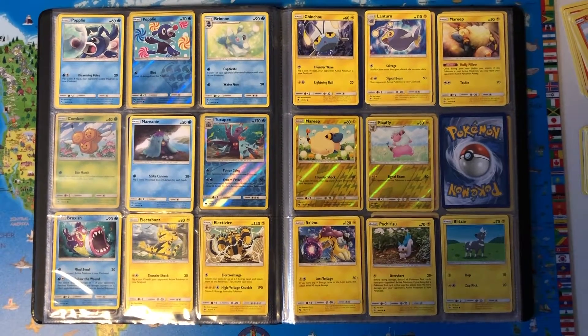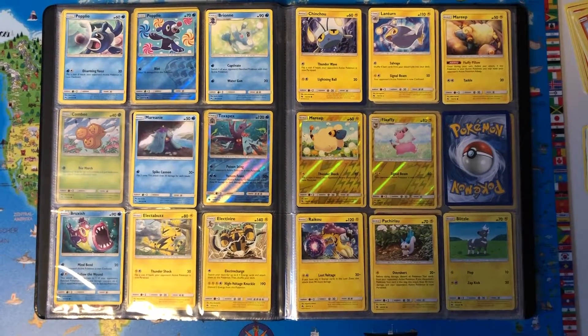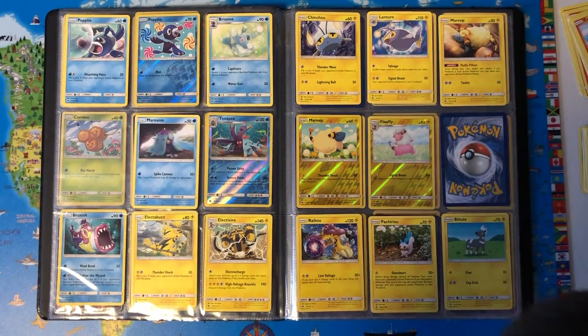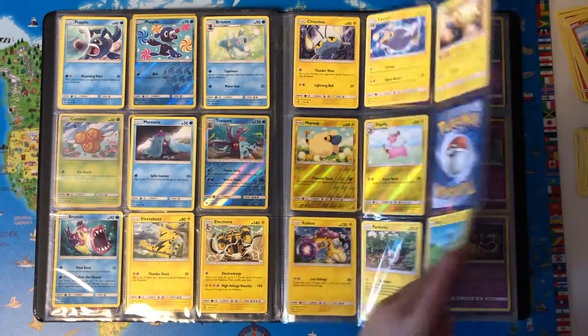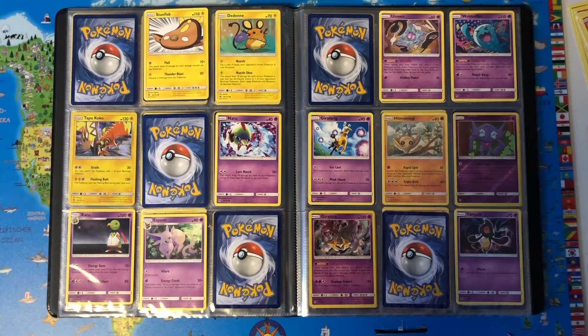Chinchou, Lanturn, Mareep, Mareep Reverse Holo, Flaaffy Reverse Holo, Raikou, Pachirisu, Blitzle, Stunfisk, Dedenne, Tapu Koko Reverse Holo.